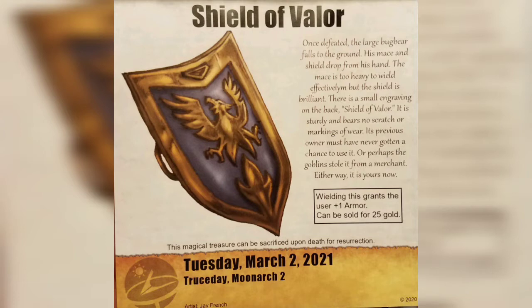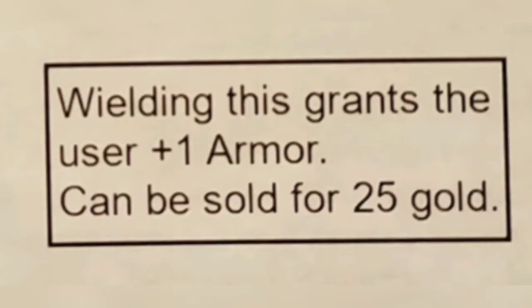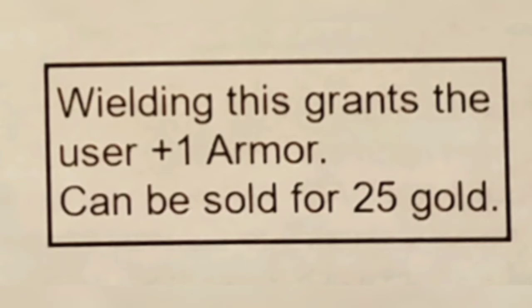Or perhaps the goblin stole it from a merchant. Either way, it's yours now. By wielding this shield, we're going to grant the user plus one to our armor. Or we can sell it for 25 gold if we get hard up later on. And if you look right down there in the fine print, there's a little caveat that says: this magical treasure can be sacrificed upon death for resurrection.